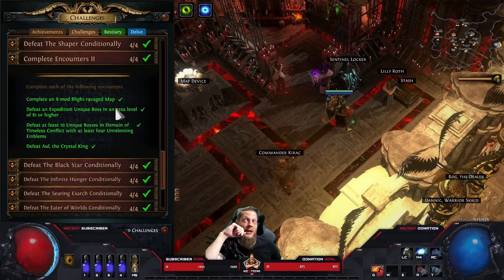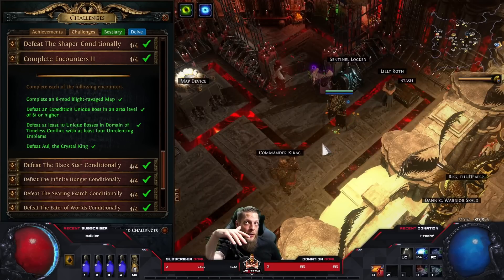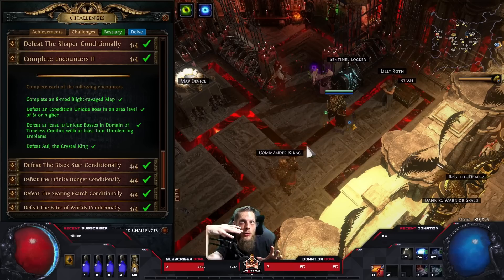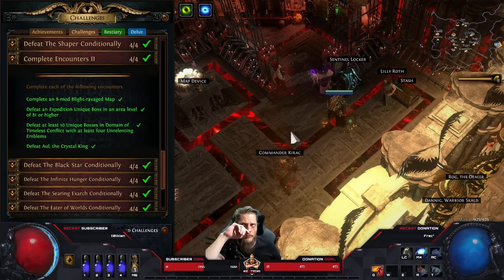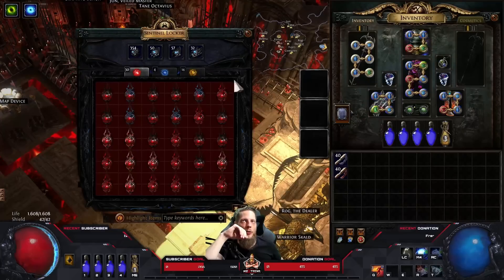The other conditional challenges are doable with any build. Defeat a corrupted eight-modded Blight-Ravaged map was hard - it's a corrupted blight-ravaged map - but you can anoint your rings and with proper investment many builds can do it. Some builds have a super easy time in blight-ravaged maps. Still doable overall.